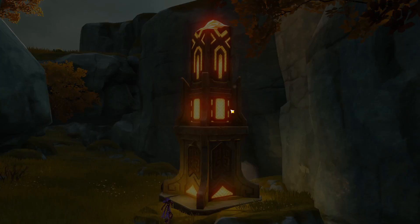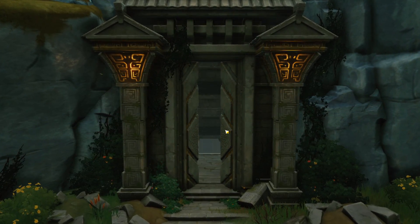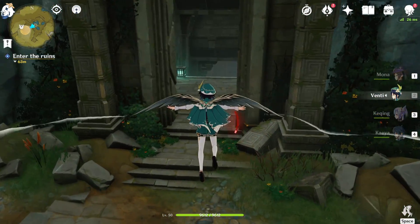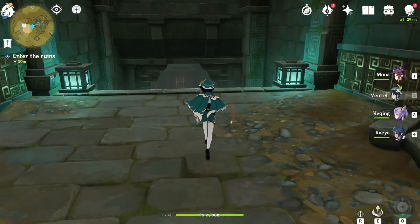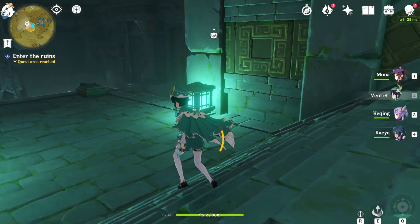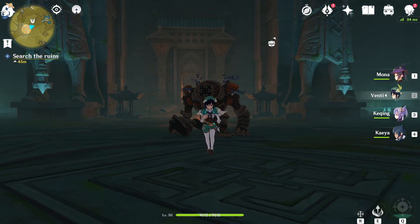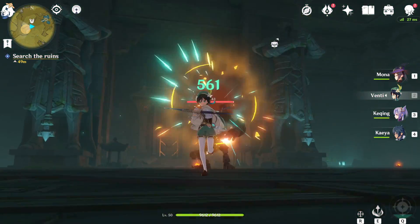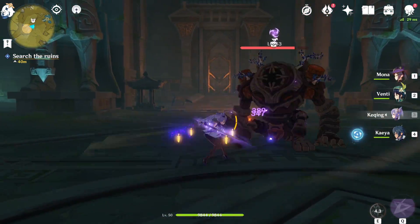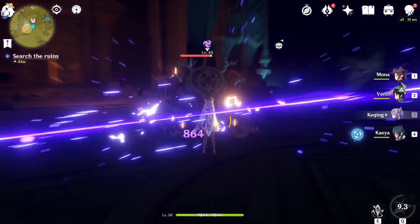We're gonna go down there. Hopefully it's nothing too hard — could just be some treasure. Here we are going to the entrance. What lies behind those doors? Quest area reached — into the ruins. There is a treasure box up there. Do we have to fight this dude? Yep, we do. Level 43 — it's kind of high. As long as we hit his weak points and disable him for a while, it's not that big of a deal. I have a feeling this isn't going to be the only enemy.